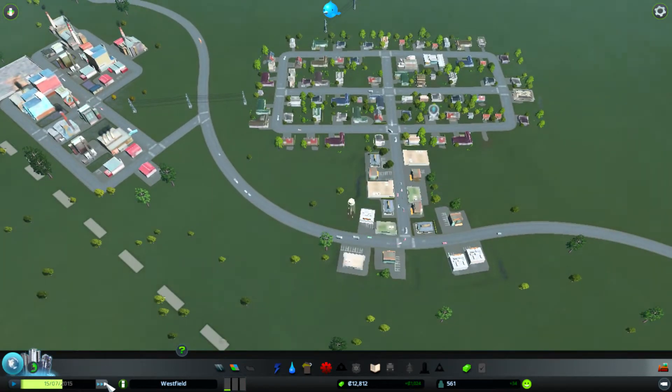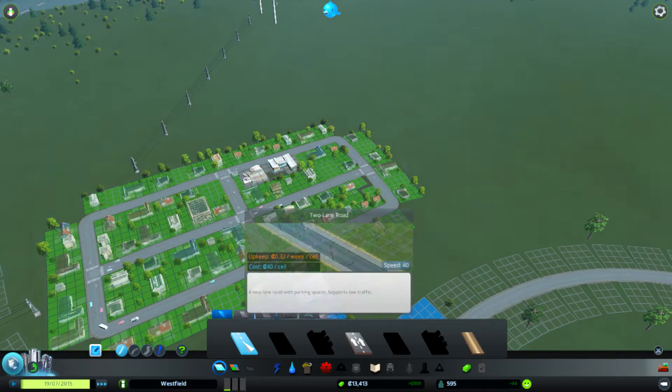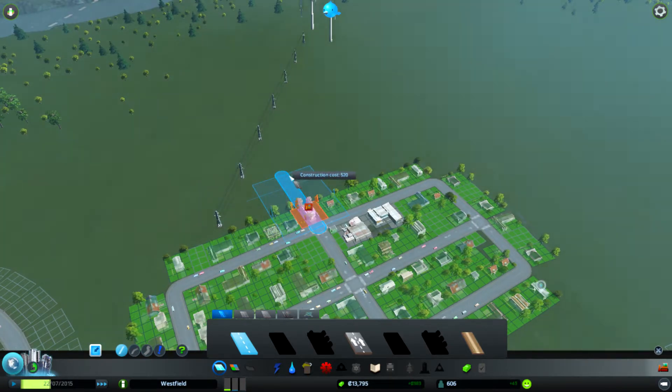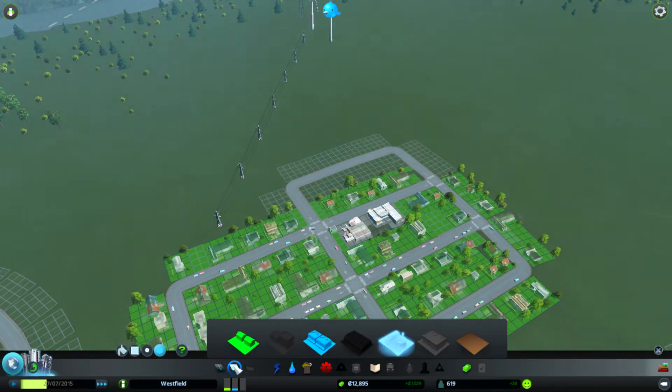We can admire our town as it grows and micromanage all the little problems that come up. We're going to have to expand the residential areas — there's a bit of demand creeping up. Creating grids is very efficient even if it's not always the nicest looking. Some residents weren't too happy because I knocked down their house. You need to make sure you click on the correct zone before placing things.